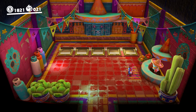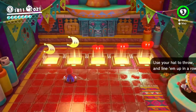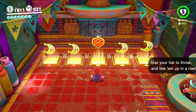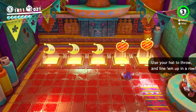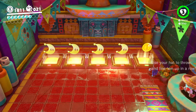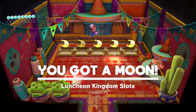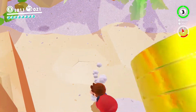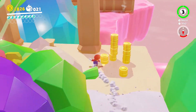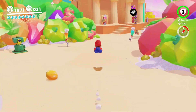This is the toast arena slot machine game - it costs ten coins. If you want to make it easy, you can save, pay the money, and if you lose just reload so you don't lose any coins. You want all the slots to land on the moon. The trick is to figure out which symbol comes before the moon - in this case it's the heart - and as that symbol is falling, throw your hat. That's five slots, which I think makes this the last slot machine in Odyssey. The first is in Sand Kingdom and this third one is here.